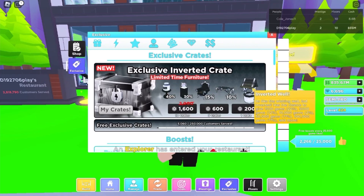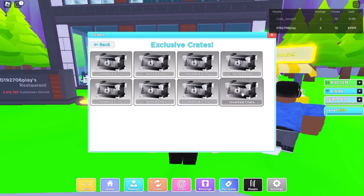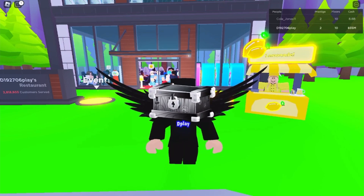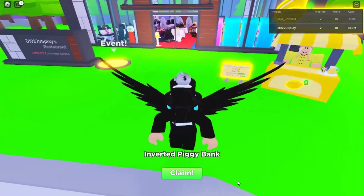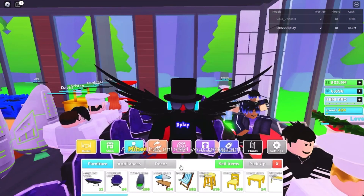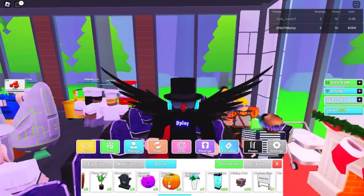At least if we got one Inverted Well I'd be a little happier. Let's open another one — can we get something good? We got the Inverted Piggy Bank, which is a little bit better. It's not the well, but I'll take it. Let me put it down right away — let's go into my deck and find it.